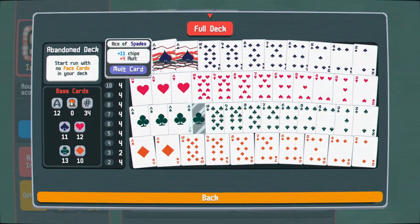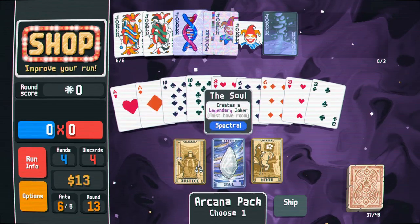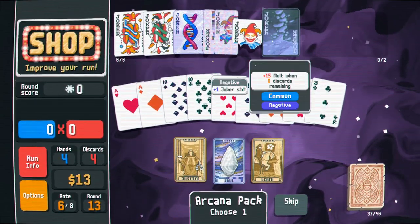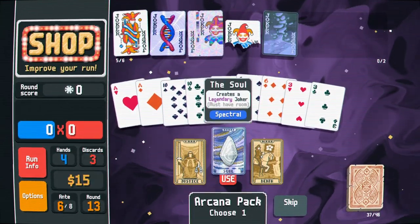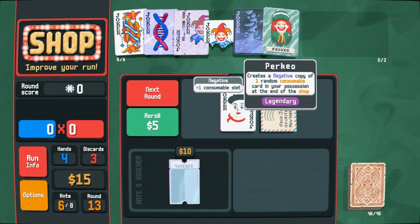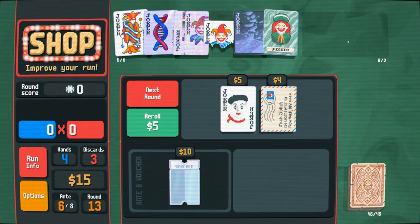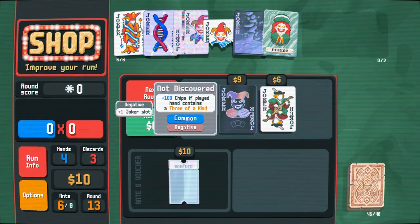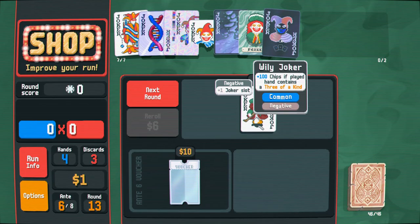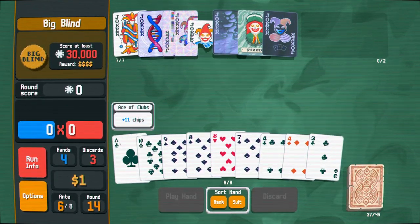Add foil, holographic, or polychrome effect to one selected card — or add a blue seal. That's polychrome: 1.5 multiplier — that would be a great target for duplication. Last legendary joker, or convert to another ace. Legendary joker sounds fantastic — if I get rid of a discard that brings this one closer to the action, so I'll sell that and get a legendary joker: Herkyo — creates a negative copy of one random consumable card in your hand at end of shop. Then — three of a kind joker — 100 chips if played hand contains three of a kind. That's an actual dream right now!